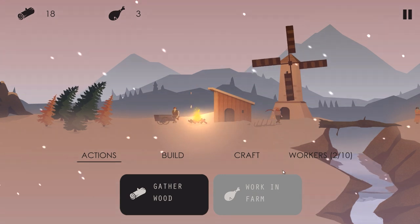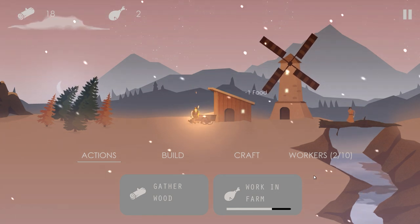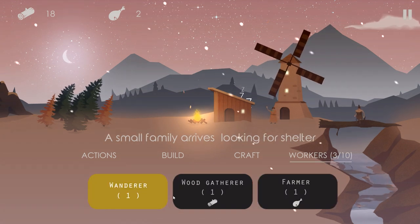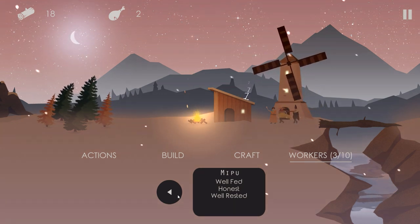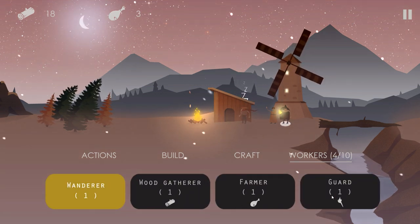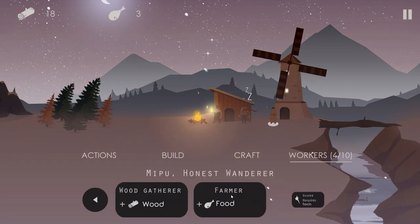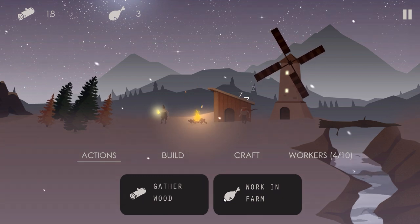I'm surprised no one else came. Oh, there we go — nightfall is coming. Hopefully he's strong — going to put him as a guard, that's what we want. We need someone very strong as a guard. You see the food went down as we progress. How are you doing, workers? Wanderer number one — well-fed, honest, and well-rested. Meepu — ready, brave! Brave is good, you're going to be a guard. You got a torch — good for you. We're able to make spears and other weapons too.